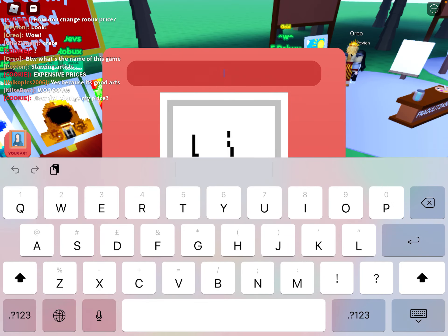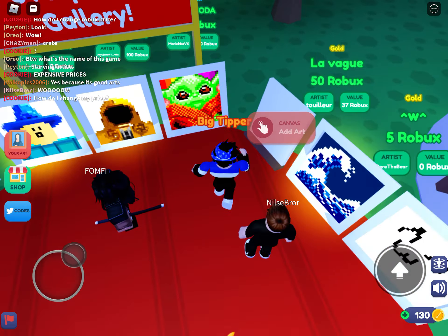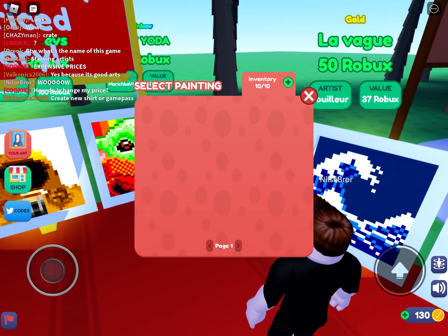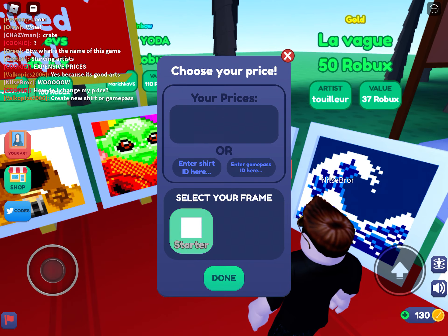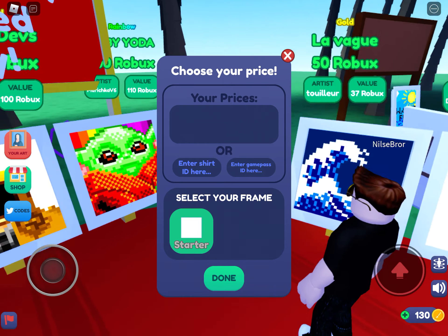Next, put a name — just say 'poop' or whatever — then go here, go to Add Art, and click whatever you want like a smiley face. Then it says choose your price, set it to whatever you like.